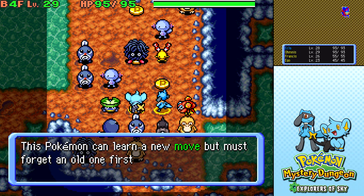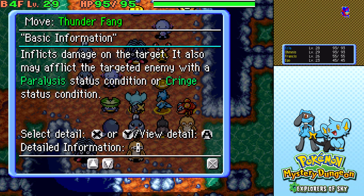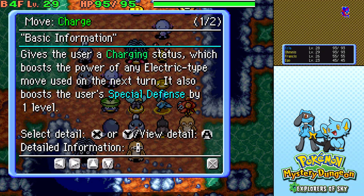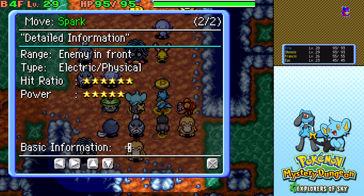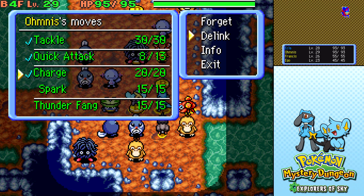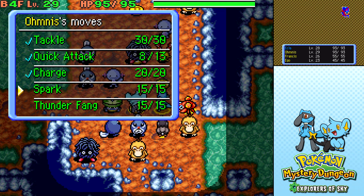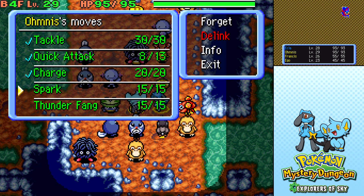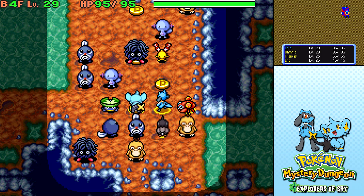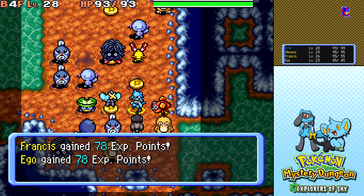Omniscrew leveled up to 29 — it can learn a new move. Thunder Fang! Inflicts damage on the target and may also apply Paralysis or Cringe. I feel like that's stronger than Spark. I feel like Thunder Fang is just an upgrade from Spark, so what we're gonna do is de-link them, replace Spark with Thunder Fang, and then re-link them when we get out of the dungeon. I wasted that Vile Seed, but that's okay.